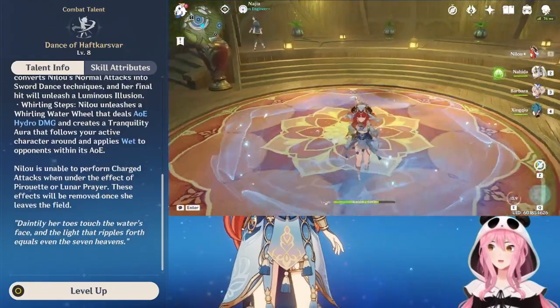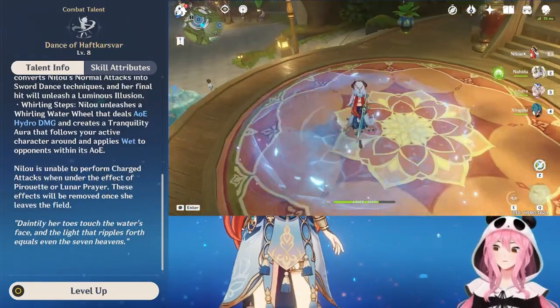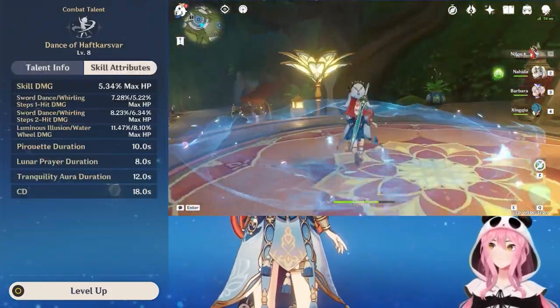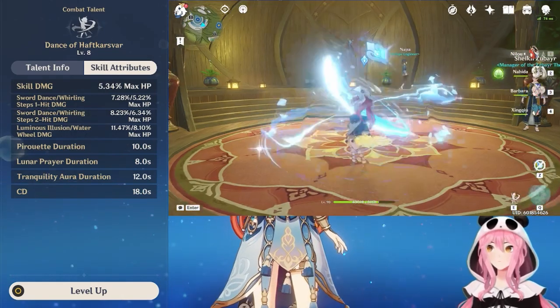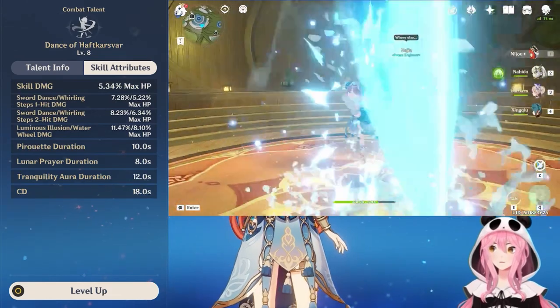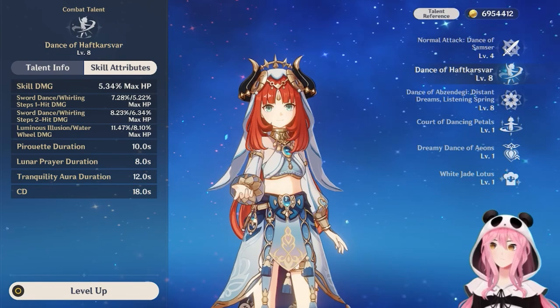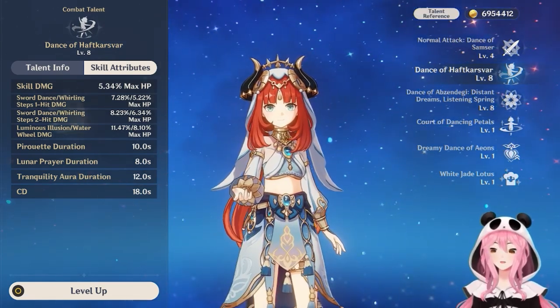This is important: if Nilou is going to be the driver — basically the person doing the bloom reactions — then you want Nilou to do the Whirling Steps Dance by tapping the elemental skill button. But if she's not the driver, we want her to do the Sword Dance instead. You can see the differences between the two dances in the gameplay shown. Also note that you cannot do charge attacks while under the pirouette or the lunar prayer state. All of Nilou's elemental skill damage is based off her HP, and the skill has a cooldown of 18 seconds.